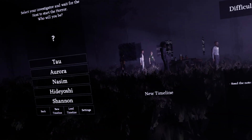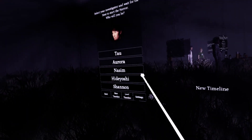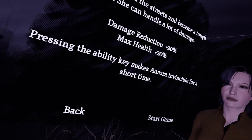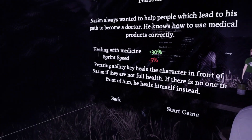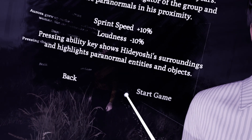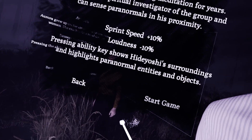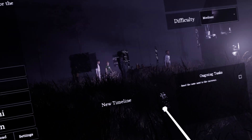Let's go ahead and play single player. There are different characters you can choose between: Tao, Aurora, Nassim, and others. I don't know if there's really that much advantage between the different ones. Obviously it would be a big advantage to have all of them since they have different abilities. Hideyoshi has a pressing ability that shows surroundings and highlights paranormal entities and objects — that might be very good. Shannon's ability makes her as quiet as possible, making creatures not notice her for a few seconds — that might also be pretty good.